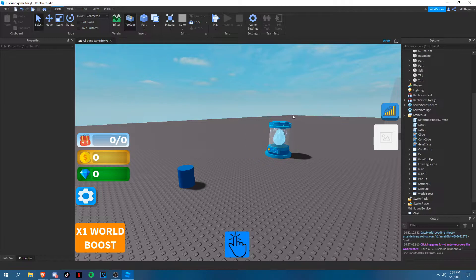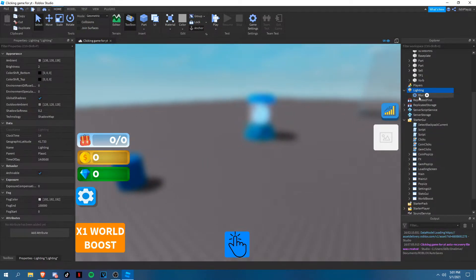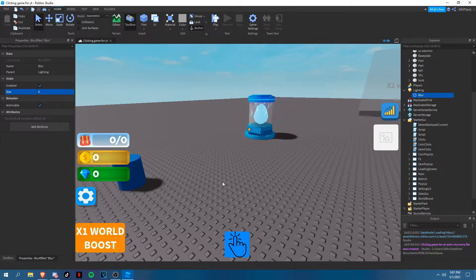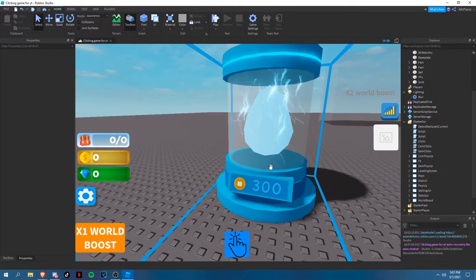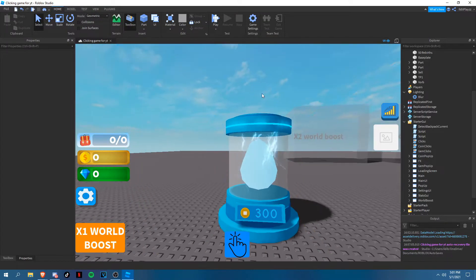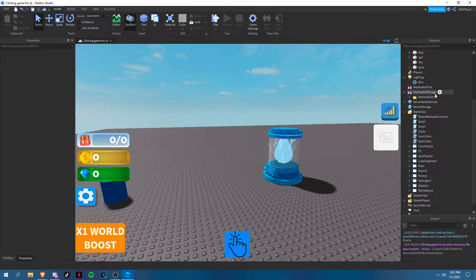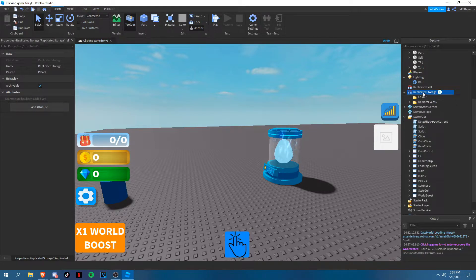First let's just add a blur — make this zero — so when you actually press E, R, or T it will blur the screen when the egg hatches. We're not going to be doing that in today's episode, but next we can move on.